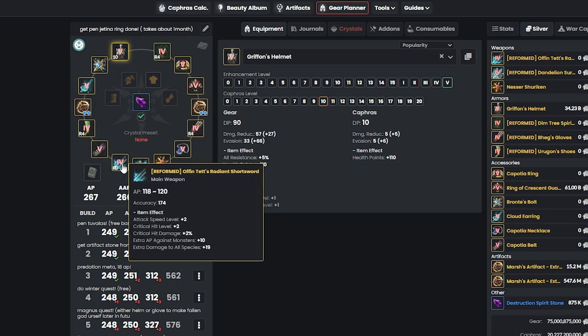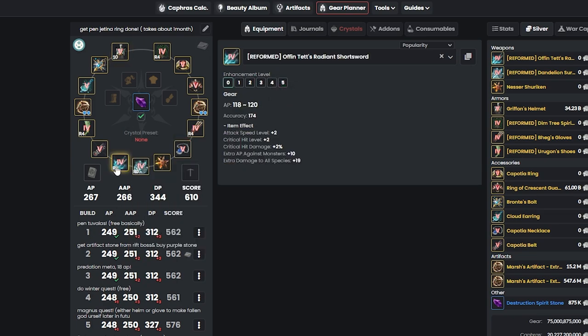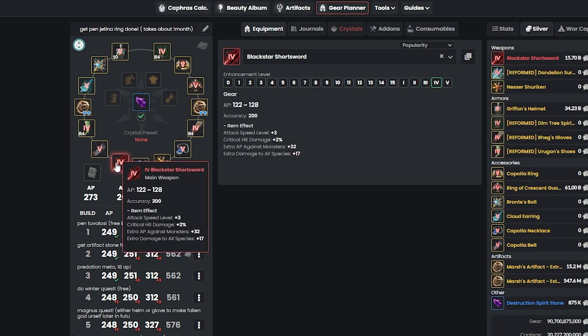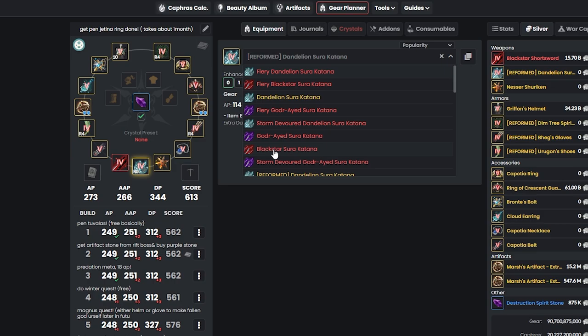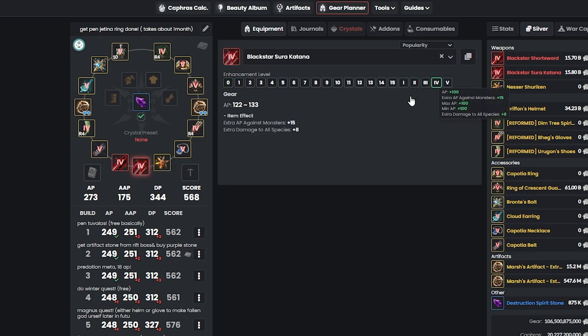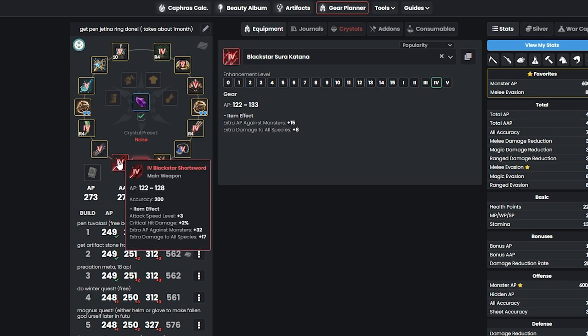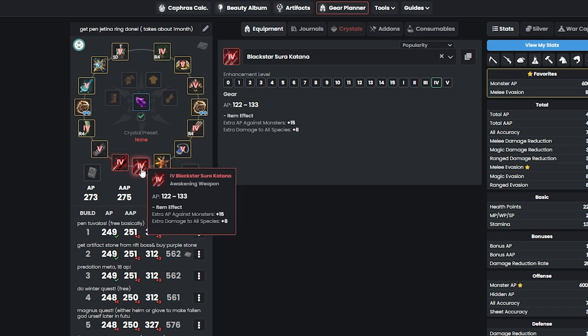Now let's work on AP. If you're a Succession main, instead of Offen, we want to get a Blackstar main hand — it has a lot of monster damage. I highly recommend getting your main hand over your Awakening weapon first. However, you'll eventually want the Awakening Blackstar too since it also gives monster damage. So in the beginning, get the main hand first, then get the Awakening after.